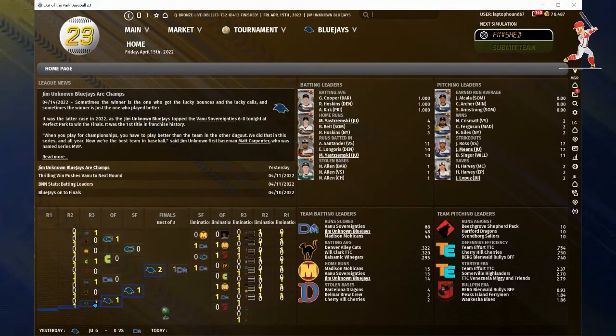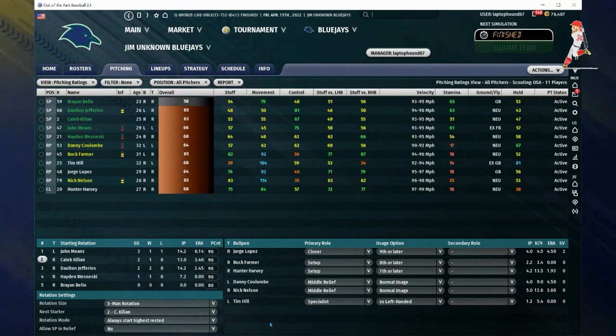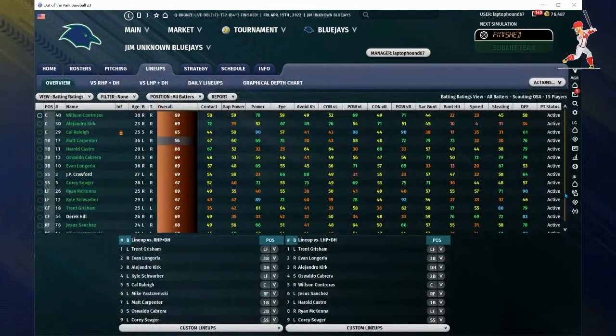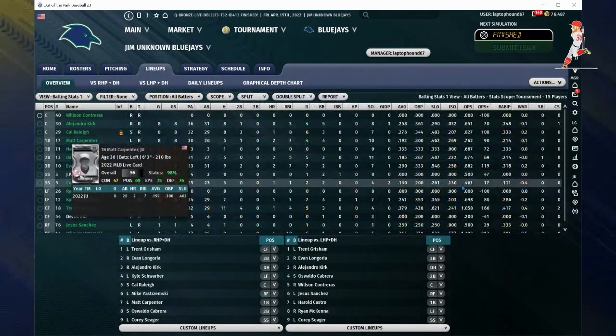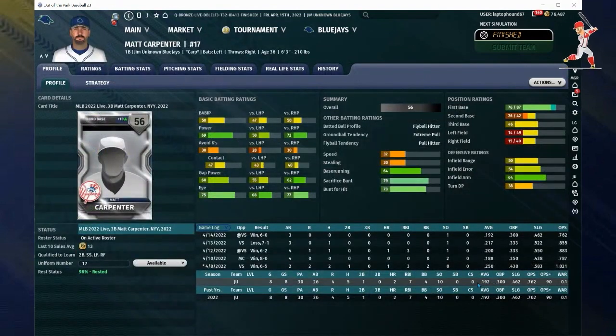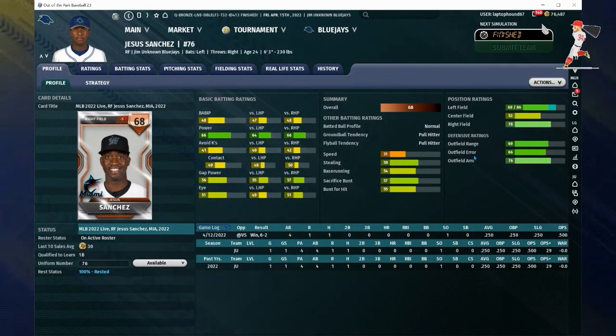Looking at an earlier tournament from this morning — the Jays did really well, we won every single game until the final, and then we lost one of the three. First place means 10 standard packs. My pitching was pretty close to the same other than adding another pitcher because my bullpen was getting fatigued. For the hitters, Matt Carpenter didn't do too well — he hit .192 and was a liability, so I replaced him.